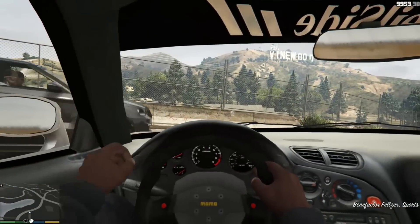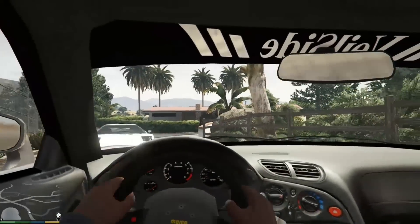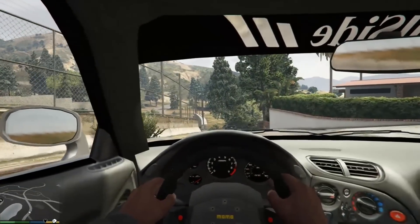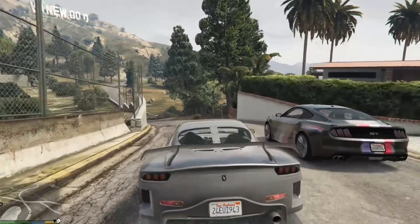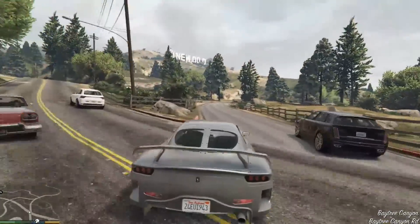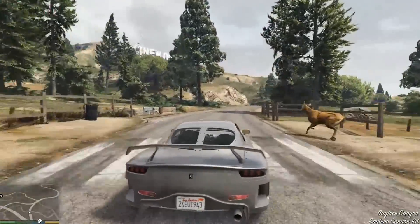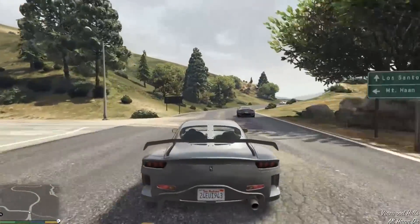Let's see if the interior works. The wheel does turn. Gauges don't work, but the wheel does turn. Let's go ahead and get back into third person view. Oh, what's up, 2015 Mustang GT. But the big thing about this car that I like is just how cool it is to have this body kit, to have this body kit on an RX-7 in the game.